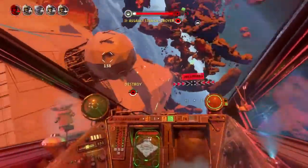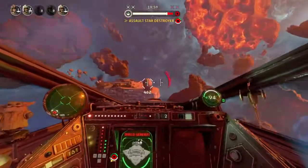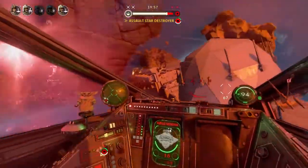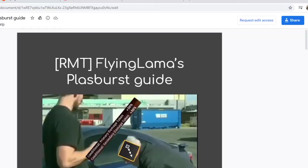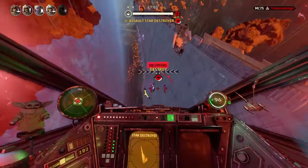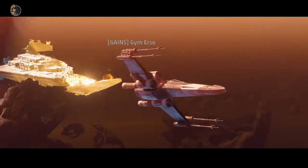A weapon that we've seen do some of the most damage on objective is the Plas Burst. It's made a comeback, and one of the first people I knew who was talking about it and made the Plas Burst guide, Flying Llama, has broken down his X-Wing loadout for me in this video.